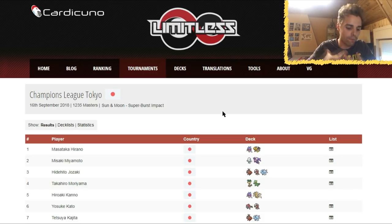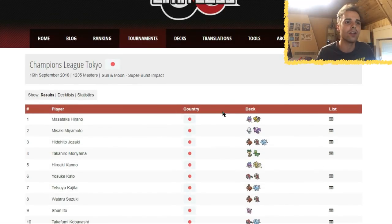Our format is Sun and Moon onwards, and in Lost Thunder we'll be getting a lot of these cards. That means we'll have insight on what's going to be good, because they've been tested by a lot of people in Japan. LimitlessTCG.com provided us with decklists — definitely check that website out if you're interested in proxies, decklists, whatever. It's one of the best non-official Pokemon websites around.